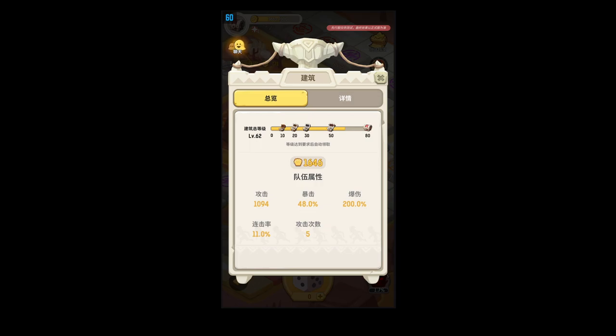This is your attack value. The great thing about this is it doesn't actually matter how strong your team is outside the game — everyone is equal in terms of strength this season, which is really good. This shows your attack, your crit, something called blast injury which I'm not sure about, your combo rate, and the number of attacks you do.